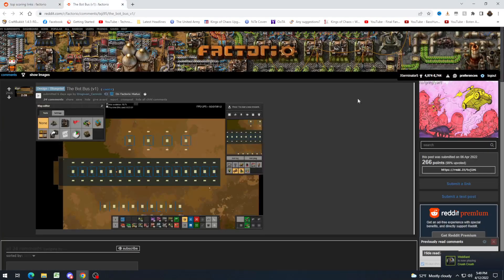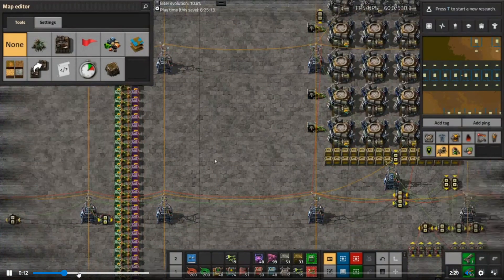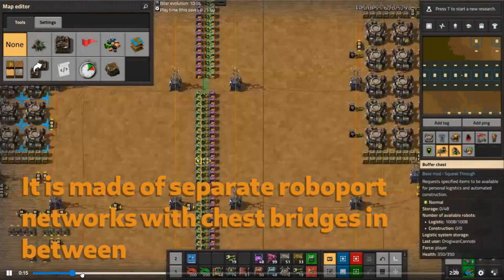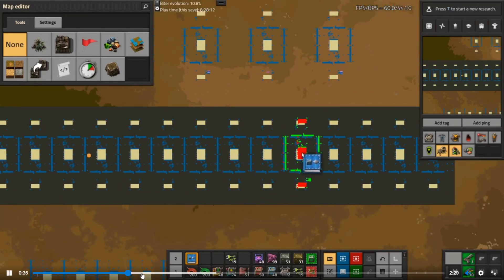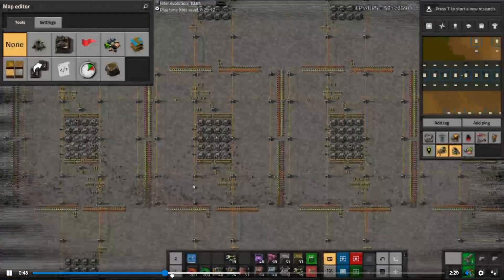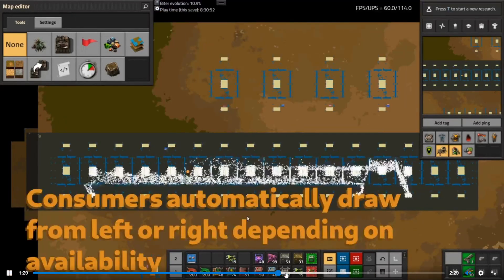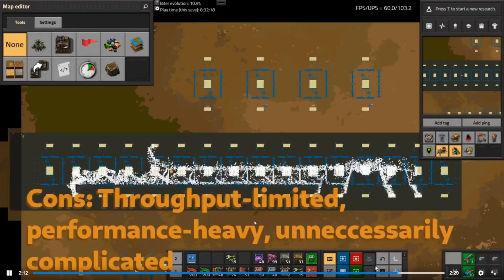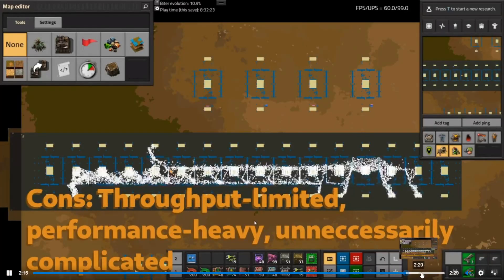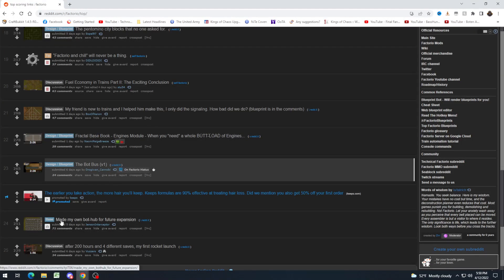The bot bus — this is really interesting. They basically made a bus out of bots using pass-through bridges. This is super cool to watch, but it's very performance-inefficient and definitely has some throughput limits. The cons listed are: throughput limited, performance heavy, unnecessarily complicated. The pros? There are a lot of zippy little bots flying around. Basically — yeah, that's how I feel about it.